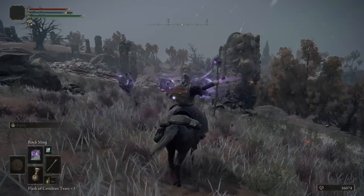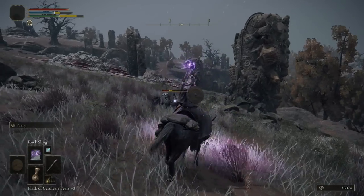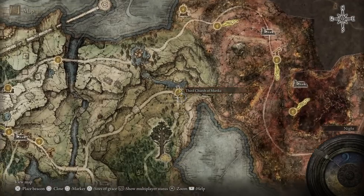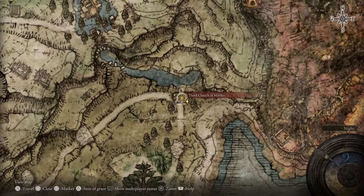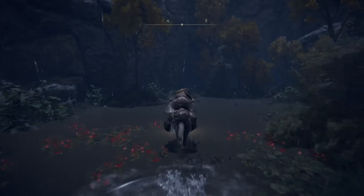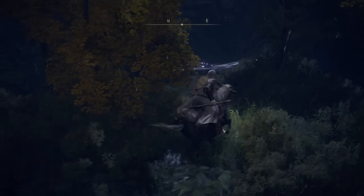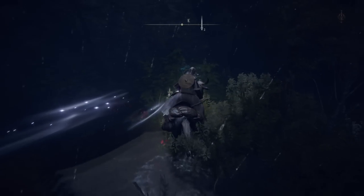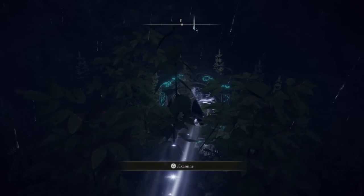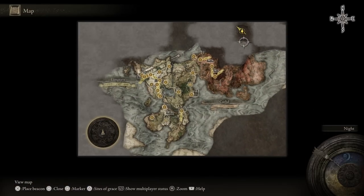Once you're done with that area you might want to switch to something else. There are alternatives that may or may not be better depending on your class. That's going to be through the Third Church of Marika, right here on the side of the map — also quite close to the starting area, though a little bit further away. Once you reach this location, make your way behind the church between these bushes into the water area, where you'll find a portal that will bring you to a very different part of the map.